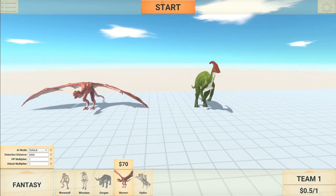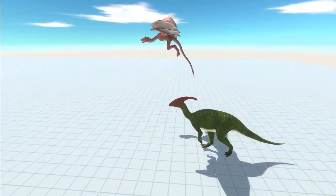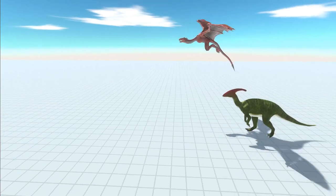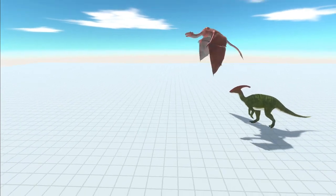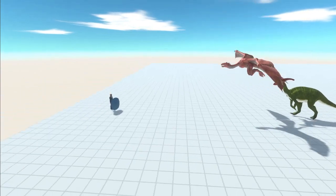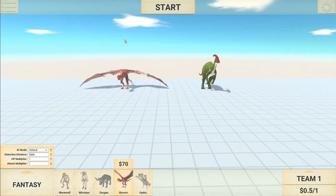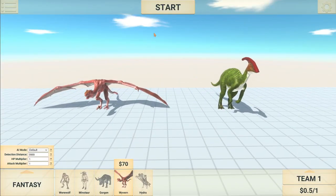Three, two, one, go. Oh, the Wyvern again getting that head start on him. The Parasaurolophus is trying to keep up, but he's literally just got his neck ahead. They seem to be at least almost exactly the same speed, but the Wyvern has also just edged it again. We have clearly seen that the Wyvern here can beat a Parasaurolophus in a straight race, but they are pretty much exactly the same speed. The only thing is, the Wyvern just has a slight advantage on acceleration.